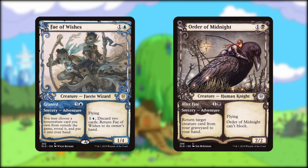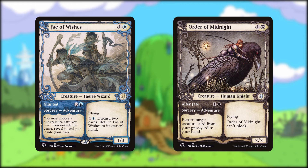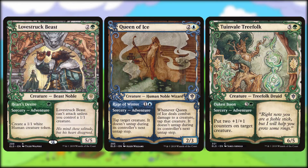Order of Midnight will bring a creature from your graveyard to your hand with its adventure, and it's a flying 2/2 that can't block on its creature side. Lovestruck Beast, Queen of Ice, and Twinveil Treefolk each have adventures. Lovestruck Beast doesn't have many 1/1s to help him out, but makes for a meaty creature in your graveyard. Queen of Ice is our Ice Queen from the Fiona and Cake episodes of Adventure Time, and freezes any creature she touches. Twinveil Treefolk has a meaty body and hands out plus one plus one counters, which is something we want to do anyway.